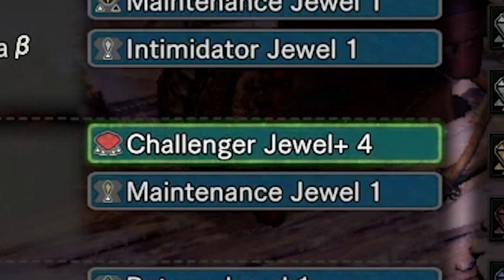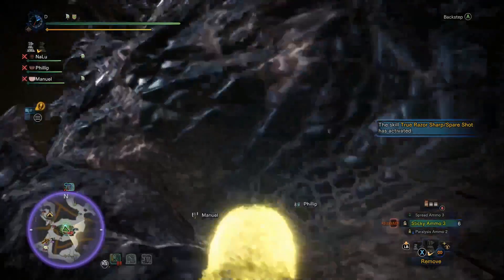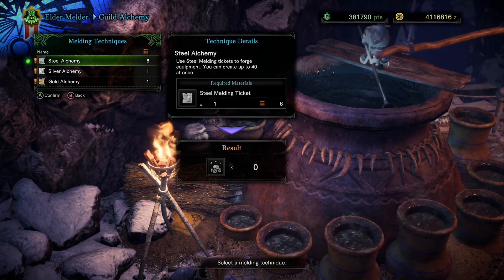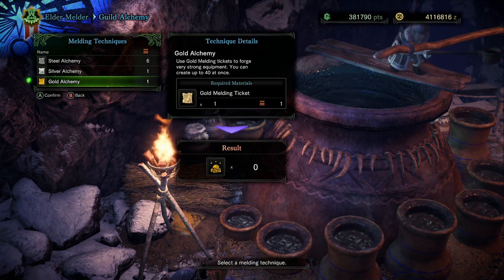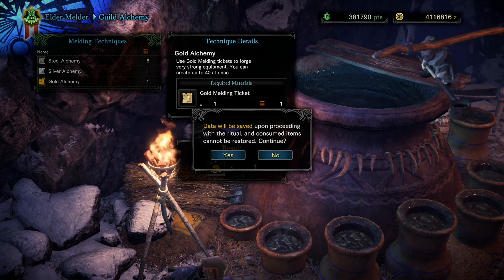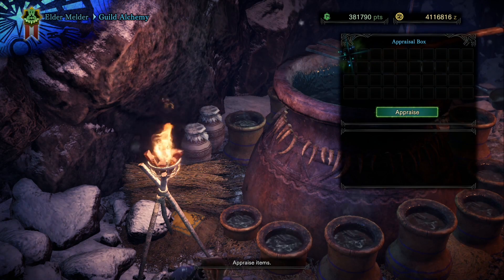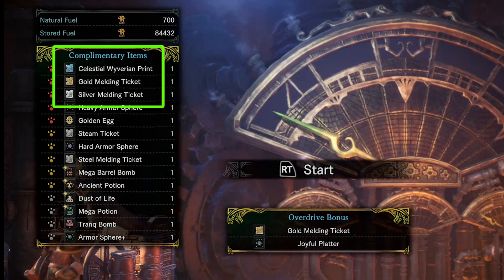You try to find a tempered investigation with good rewards and an easy-to-fight monster. But what if you want to go even faster? Now we have this new Guild Alchemy elder melder option where you take your steel melding tickets, silver melding tickets, and gold melding tickets, and hand them over to the elder melder and she gives you decorations. The way you obtain these tickets is by playing the Steamworks.